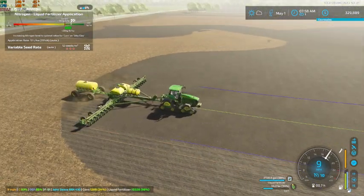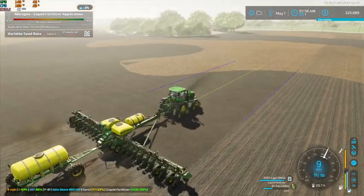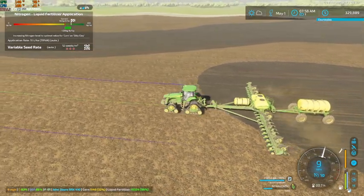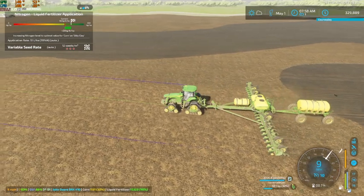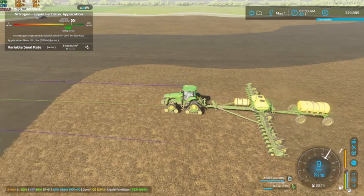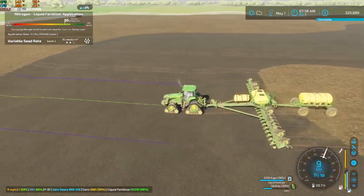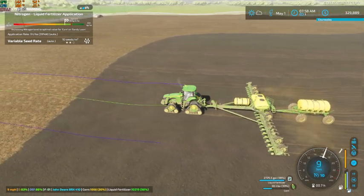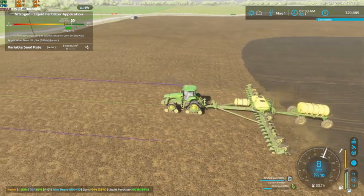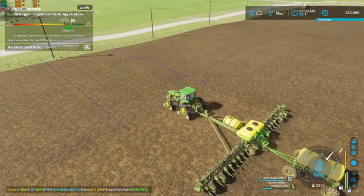We are adding a little bit of fertilizer in some areas — it's definitely not a lot, not a large amount and not in a whole lot of areas. I think when we get down to the end here we're going to stop and empty the seed tender into the planter. We don't have a whole lot left in the tender, so we're just going to go ahead and empty it out and then run it down and refill it.